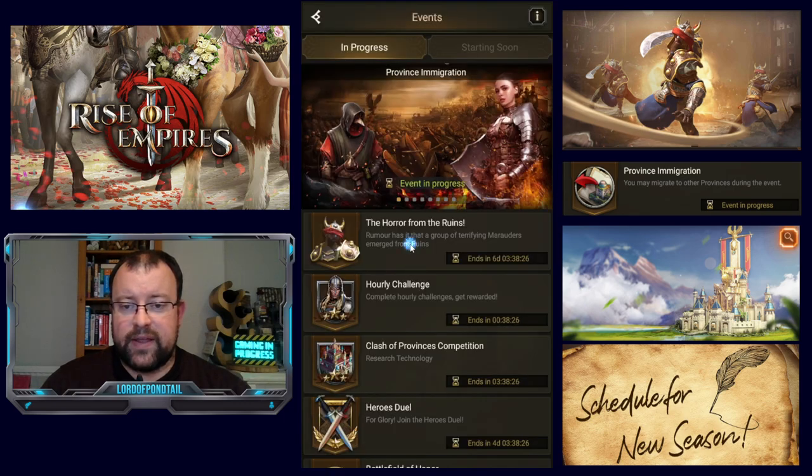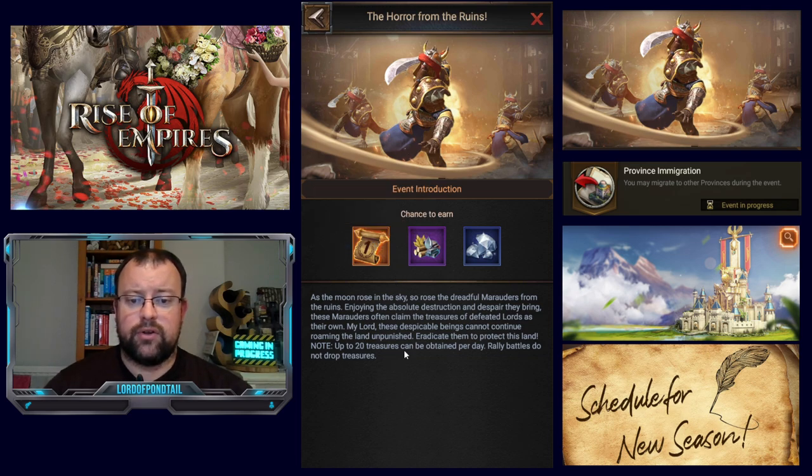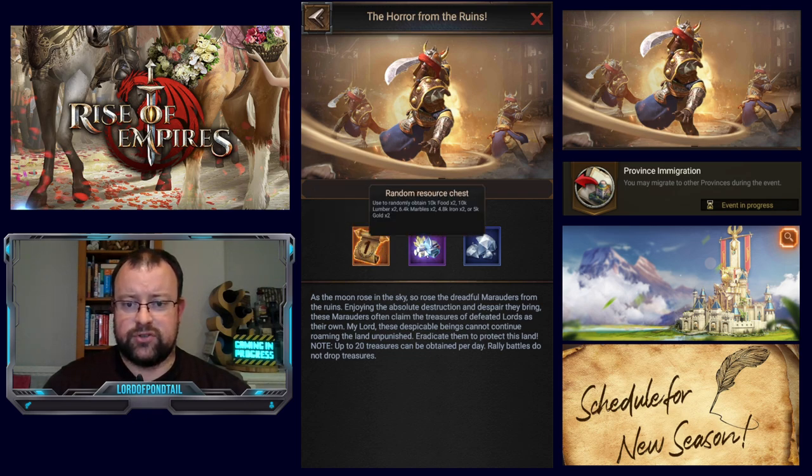Horror from the Ruins is back again this week. You will be able to use any anniversary vouchers that you didn't use in the previous exchange shop last week. You can also still accumulate more exchange vouchers this week until the end of the week. As usual, you can only obtain 20 vouchers per day by attacking Marauders or Destroyers. The first 20 you attack will give you an anniversary voucher, and you also get some random resource chests and 20 gems each time as well.